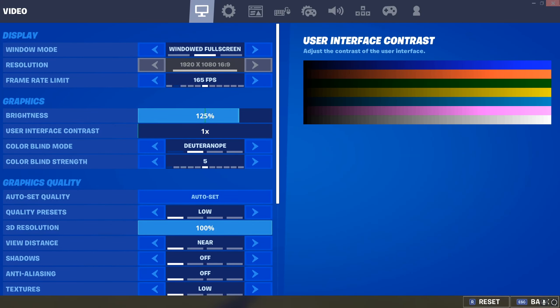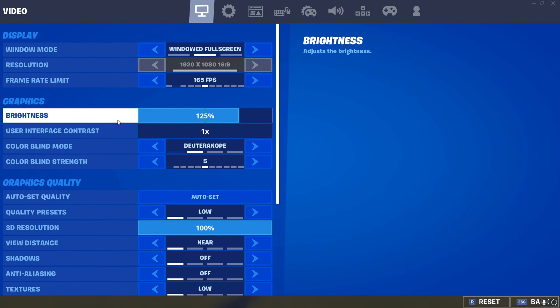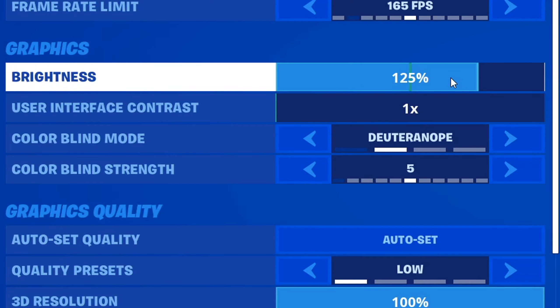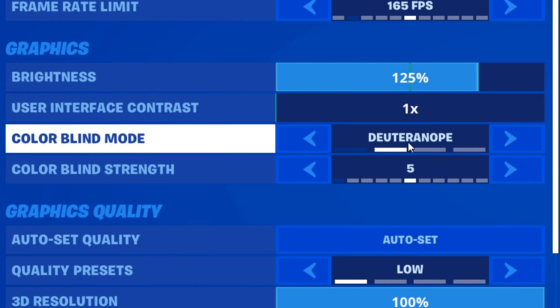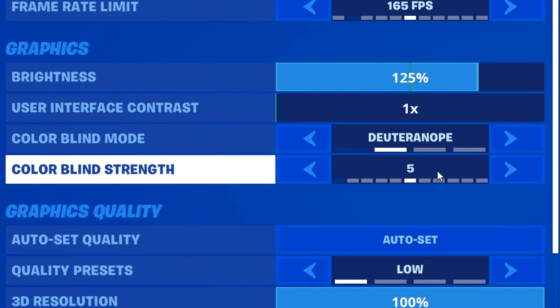So these are the Fortnite settings you want to use: 125% brightness, user interface contrast — you can put this at whatever you want, I just like mine at 1 — colorblind mode, Deutranope, and put the strength at 5.